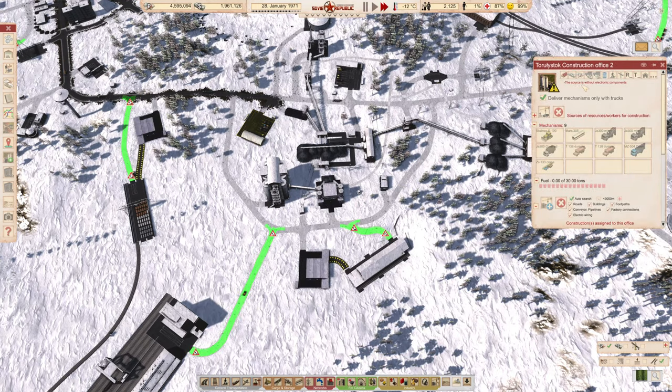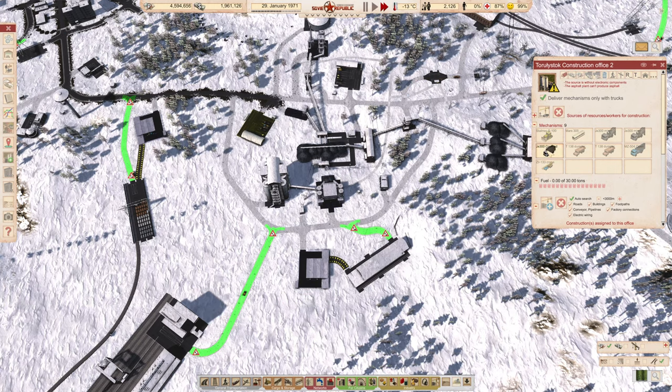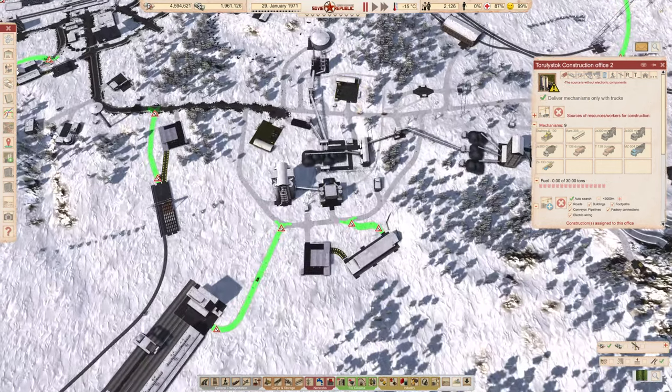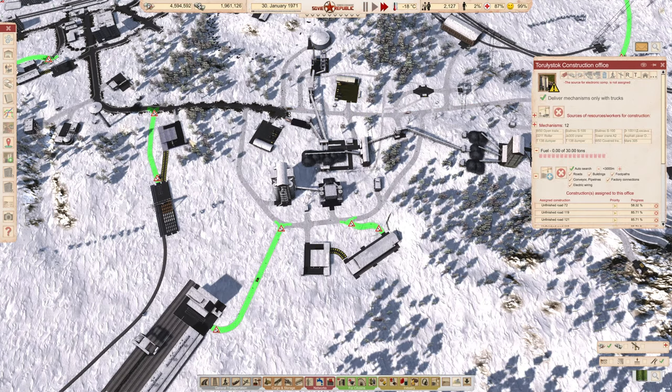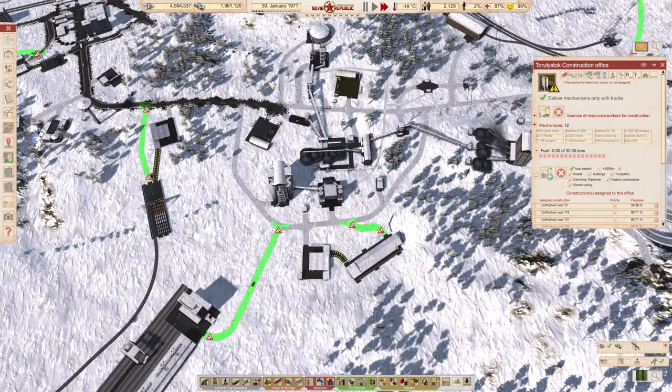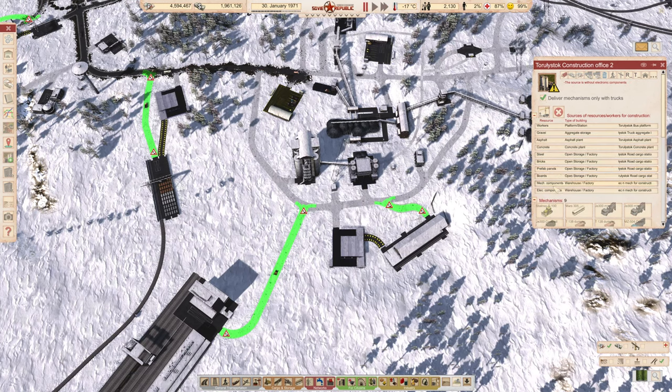As soon as the electronics lorry gets here, the construction yard will stop complaining. It will only send a covered hull if it has a suitable lorry — it won't send a bulldozer or cement mixer to fetch electronics. The asphalt plant error comes and goes because workers arrive by bus, go home at end of day, and until the next bus there's a period with no workers at the plant. We also need to assign the second construction office separately — even though two offices are very close, you need to assign each one individually.